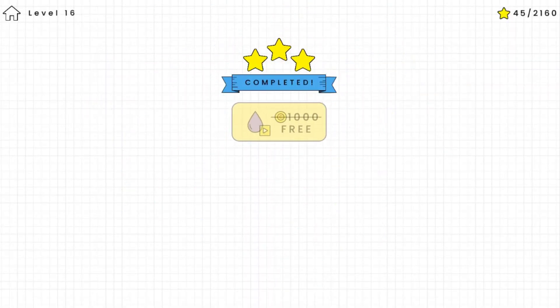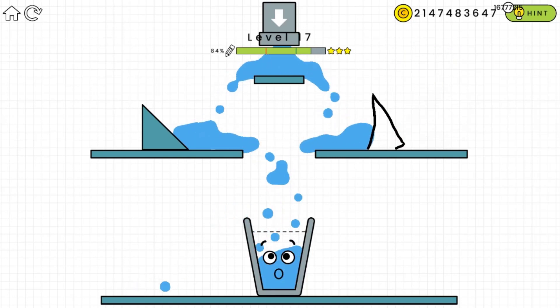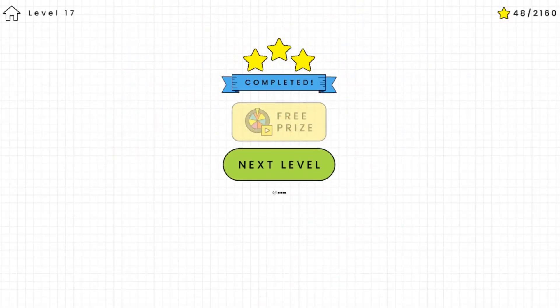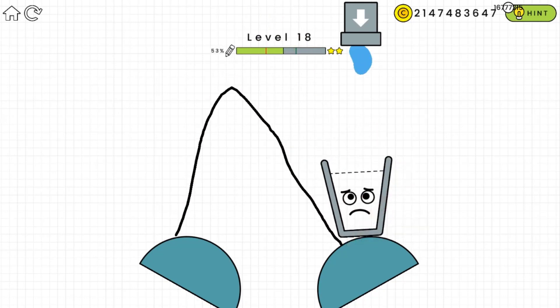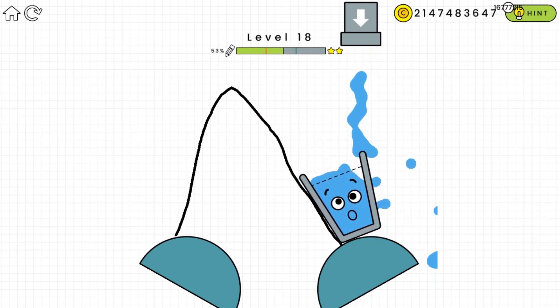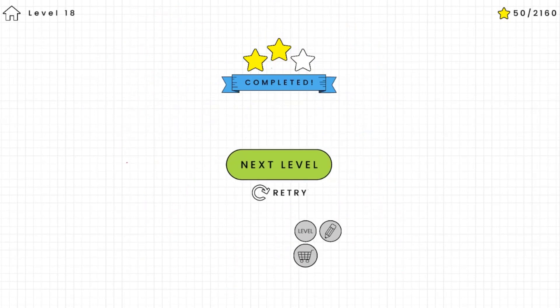We're moving to level 17. The left side already has a triangle, so we draw a triangle on the right side as well, so the water bounces off both triangles and drops into the glass in the middle. This is like a real puzzle with physics elements — it requires some thinking. Yes, we got it! We didn't get three stars but passing the level is good enough.